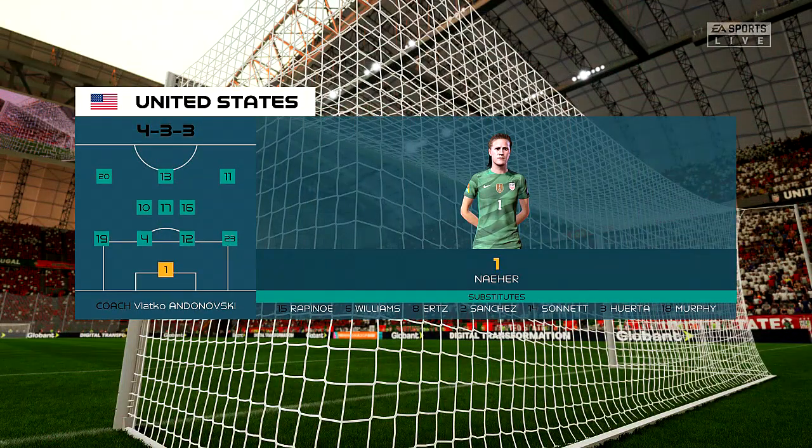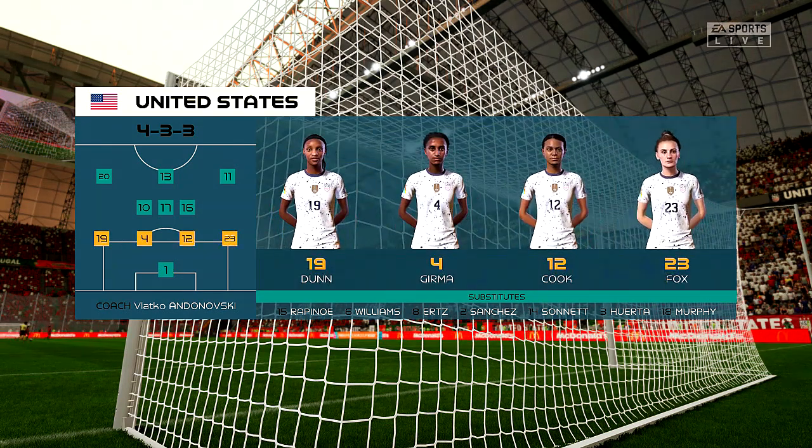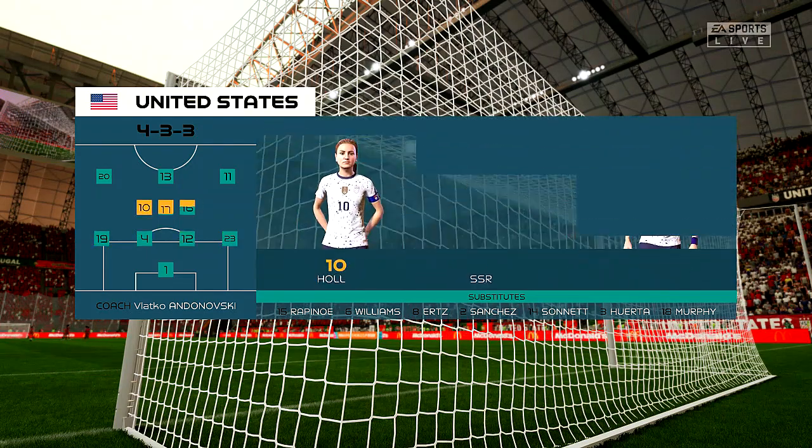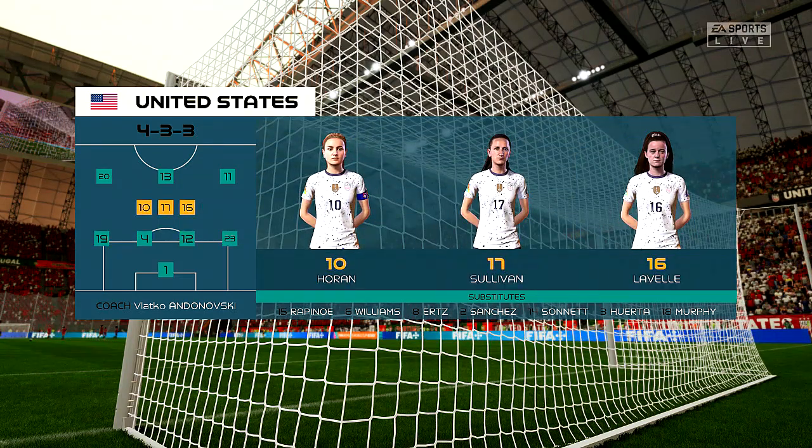Here's how it looks for the United States. Well they're also playing in a 4-3-3 formation, but they play it in a slightly different way — particularly in the wide areas where their full backs will get forward and rotate with the wingers at every opportunity.